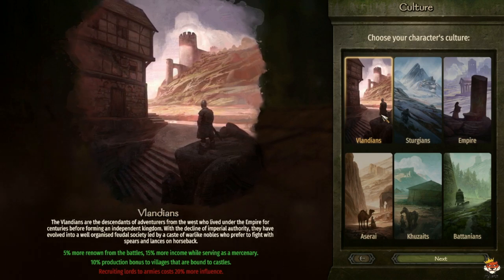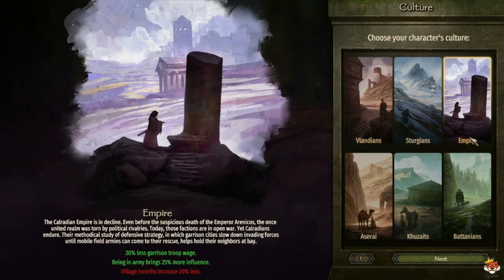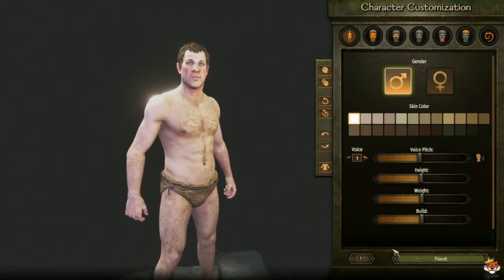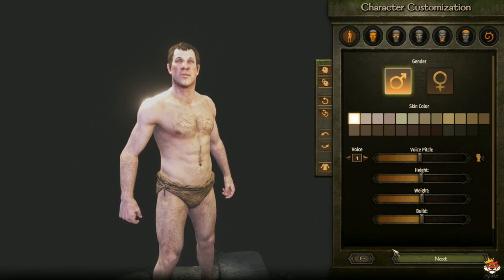Sturgian: recruiting infantry is cheaper and you lose less cohesion while in an army, but you get more penalty from kingdom decisions. Vlandians: you get more renown for battles and more income while being a mercenary, plus more production from villages bound to castles, but recruiting lost army members costs more. Overall, Empire and Battania are among the easier cultures — Battania especially gives you less speed penalty in forests, so go with that.